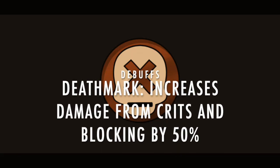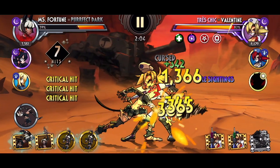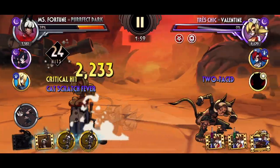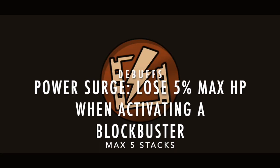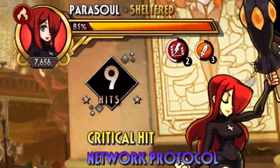Next we have Deathmark, which is represented by a skull with an X on its face. It increases damage received from blocking and from critical hits by 50%. Keep an eye out for offensive fighters who have access to Deathmark — if you give them additional crit rate, you will substantially increase their damage output. Next we have Power Surge, represented by a blockbuster icon with lightning in the middle. This debuff damages a fighter for 5% max health when activating a blockbuster. This can be stacked up to 5 times. If you're using a fighter that likes to string blockbusters together, you might be losing more health than you're comfortable with.